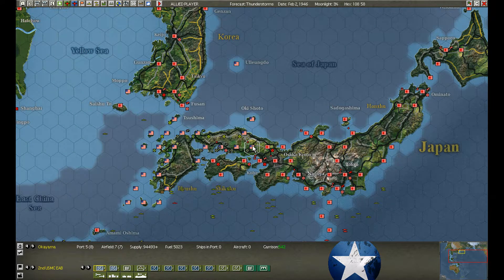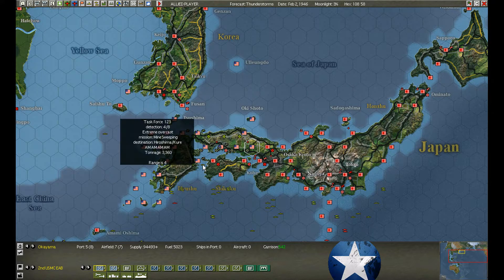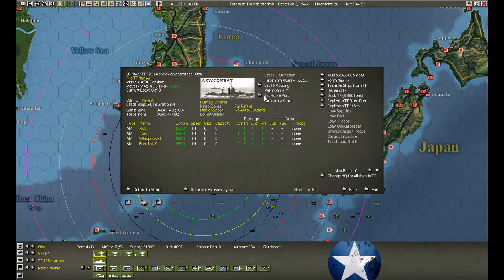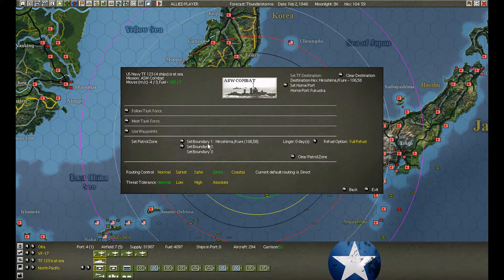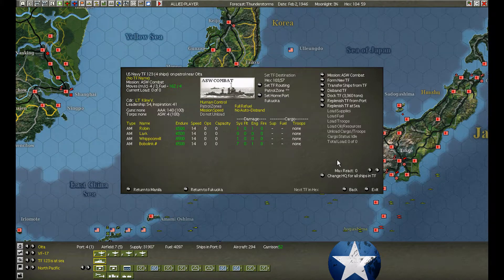Okuyama was bombed a few times yesterday, got some hits, but we're still building because we have so many engineers here. I'm going to change this into an Anti-Submarine Warfare Patrol. The PT boats at Fukuoka detected submarine activity, so I want to move them back here to see if we can kill it.